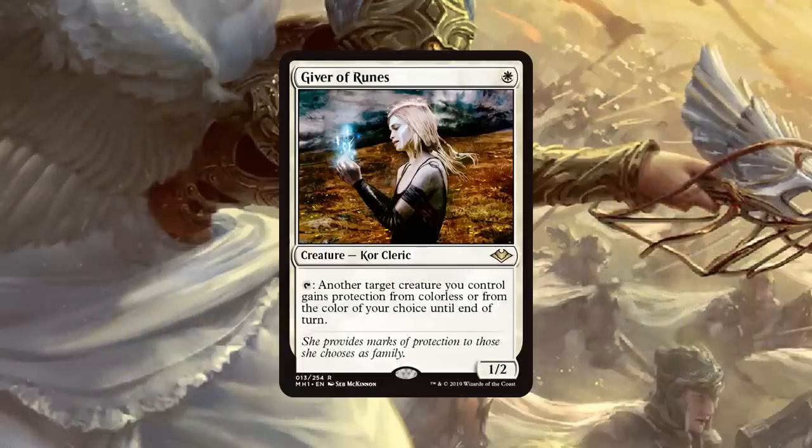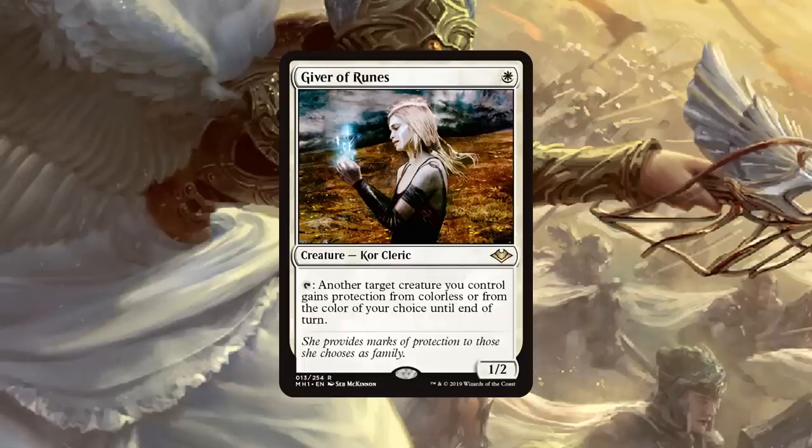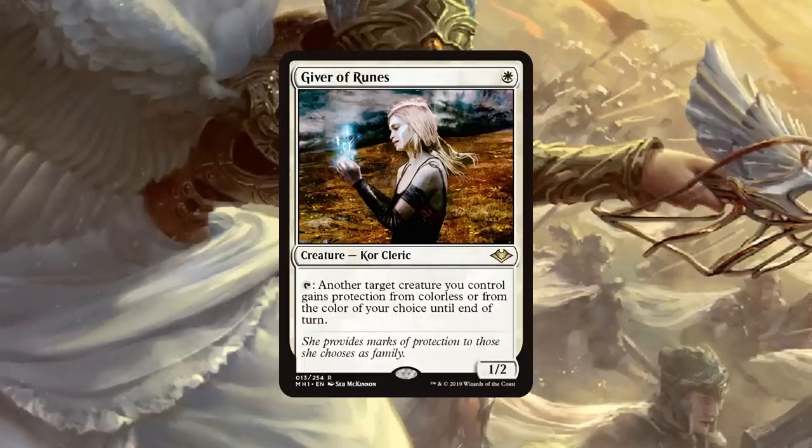Even though this isn't as busted as Mother of Runes, I still think this card has a lot of potential in Modern. Definitely — being able to protect something like a Freebooter or a Meddling Mage, something that's holding on to a very valuable card for your opponent — yeah, this card's just very good.